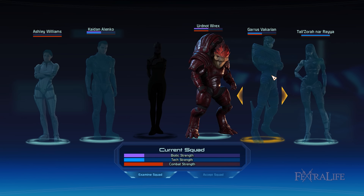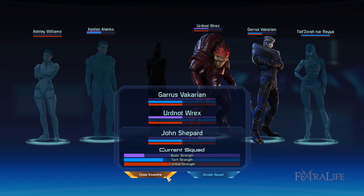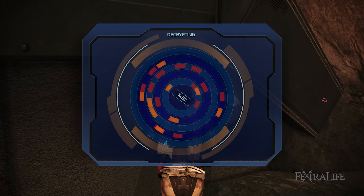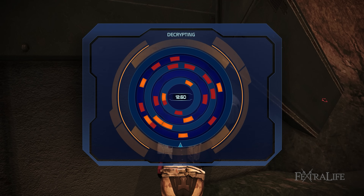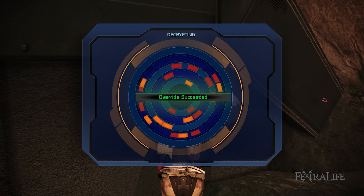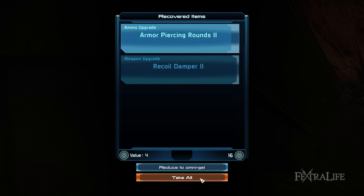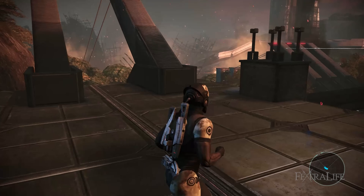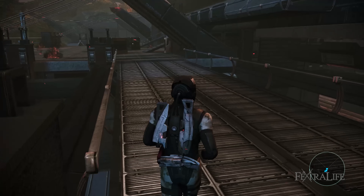Note that you can only bring two squadmates at a time when you explore planets and accomplish quests. If you choose a class that doesn't have electronics and decryption talents, make sure to bring squadmates with these skills. Maxing out either talent is necessary. Electronics allow you to hack locked objects like computers while increasing shield strength for survivability. Decryption lets you use Omnigels to override security systems to gain access to locked containers. The more you unlock systems and containers, the higher the extra XP you obtain, and you'll also get weapons, armor, and mods.